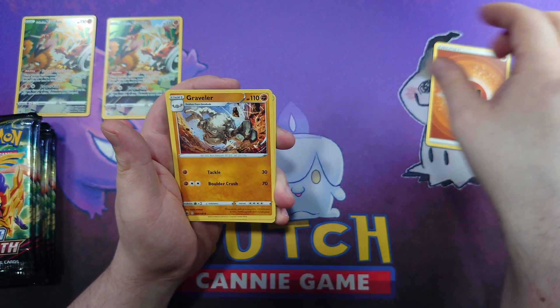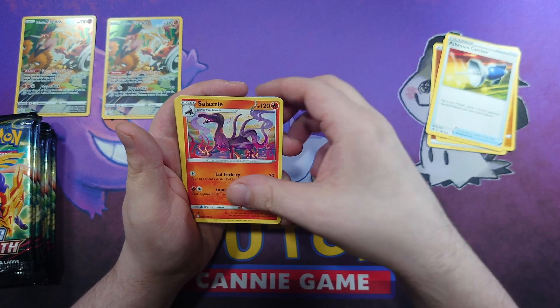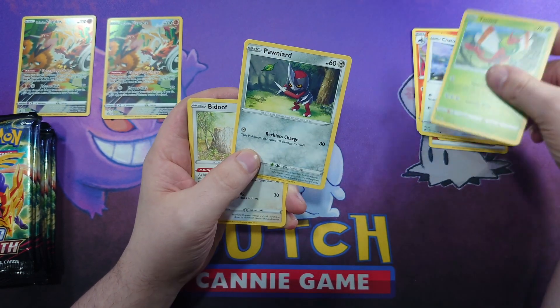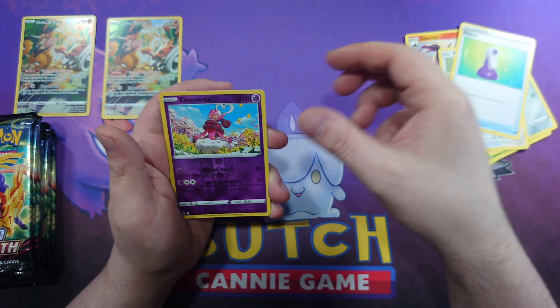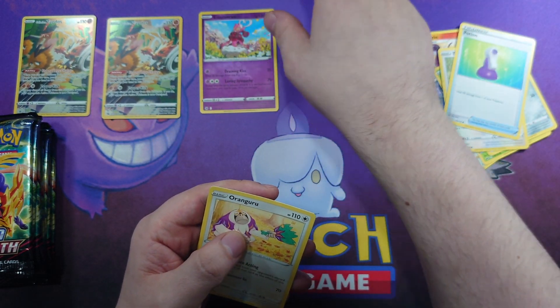Pack one: we have a Fighting Energy, a Graveler, Pokemon Catcher, Salazzo, Chatot, Yanma, we missed a little Ponyard, a Bidoof, a Potion, an Enamorous Reverse, and an Oranguru.